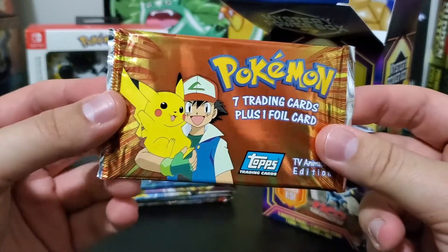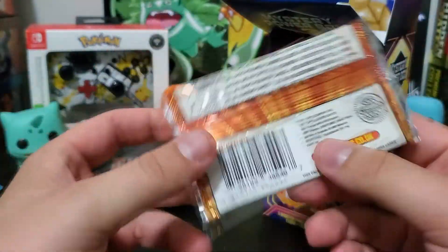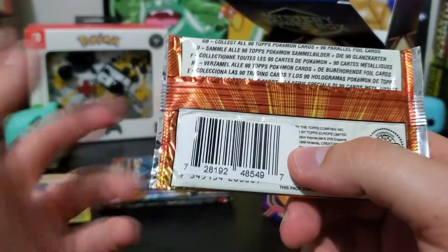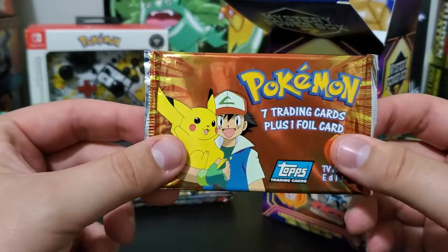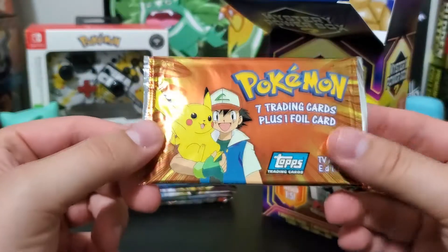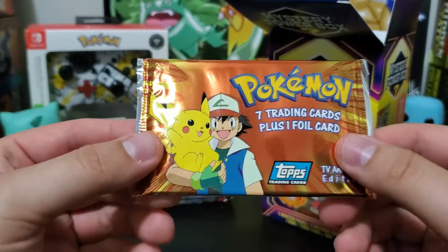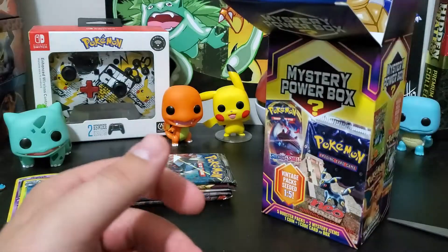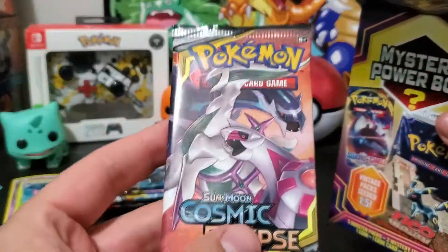One of the mystery items is a Tops Seven trading card — that's interesting and strange. This is from 1998, so either before or coinciding with the actual TCG cards. These are based off the TV show — just regular trading cards with Pokemon and scenes from different episodes. That's a nice pull. We also got another Burning Shadows pack and a Cosmic Eclipse.